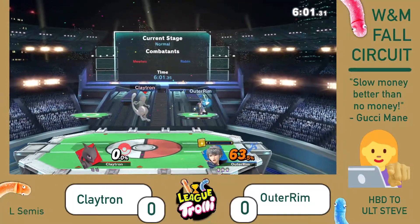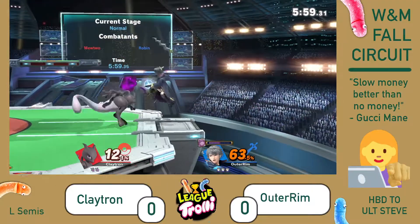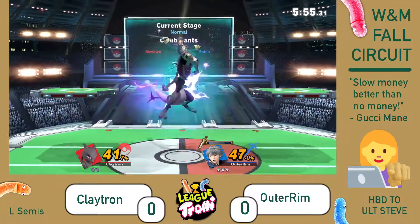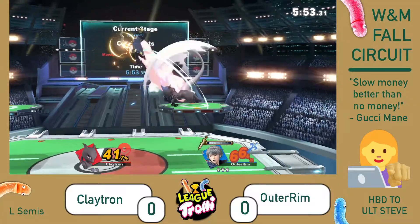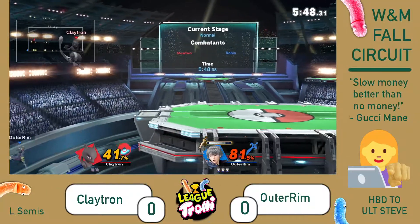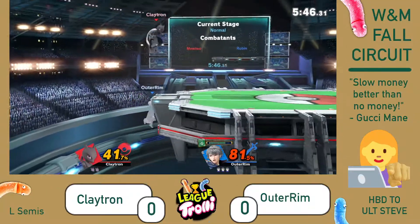In the upper — going to Shield Stab right on YouTube there. Really solid conversion. Oh, and another Nosferatu. Now the percent is slipping away. Outer Rim is really good at sneaking in Nosferatus, especially when the percent is super close.